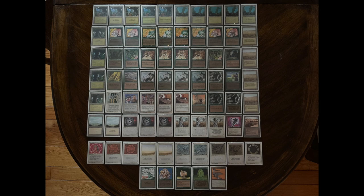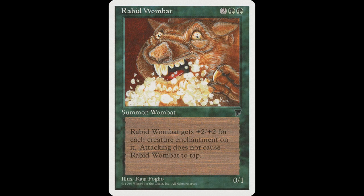Then you've got Rabid Wombat, which is a pretty cool and unique creature — I think it's the only Wombat in the whole game of Magic. Originally from Legends, reprinted in Chronicles, it's a 0/1 for two green and two. When you enchant Rabid Wombat it gets +2/+2 for each creature enchantment on it, so putting Aspect of Wolf on it gives the Aspect bonus plus an extra +2/+2. Also, when you attack with Rabid Wombat you don't have to tap it — it's got vigilance.